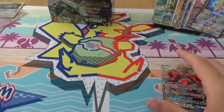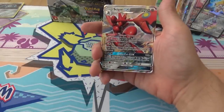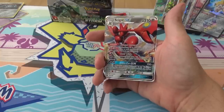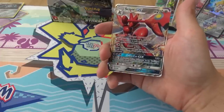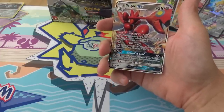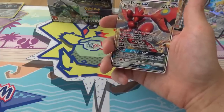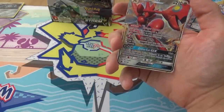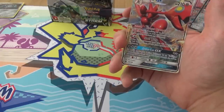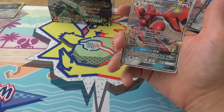And the Scizor GX: Danger of Perception — if this Pokémon's remaining HP is 100 or less, its attacks do 80 more damage to your opponent. Steelwing does 80 damage and protects for 30 damage on the next turn. And Crosscut GX — if your opponent's active Pokémon is an evolution Pokémon, this attack does 100 more damage. So if you've got less than 100 HP, you'd use Crosscut GX against, say, a Shiftry GX, and it would do 280 damage.